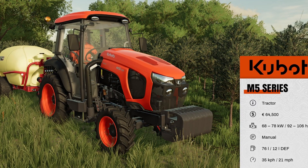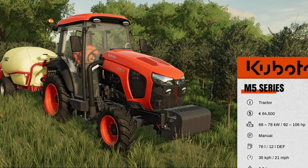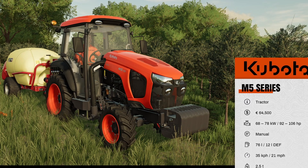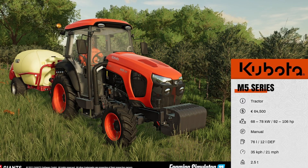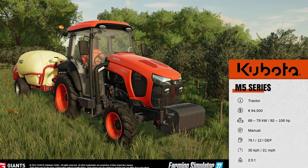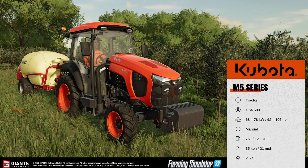Now we have the last one for today, which is the Kubota M5 Series, which is actually the smallest tractor in this pack. It is $64,500, 92 horsepower all the way up to 106 horsepower. Transmission is manual, 76 liters of fuel, 21 miles per hour it can go, and 2.5 tons. That is the three fact sheets for Kubota. Pretty sure next week we're going to be getting one more, and the last week we should be getting one.